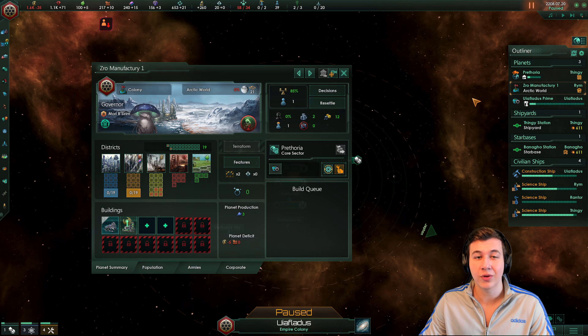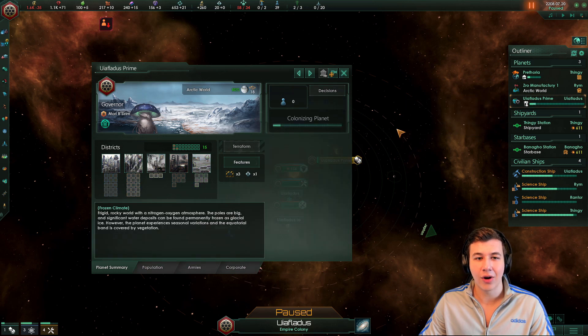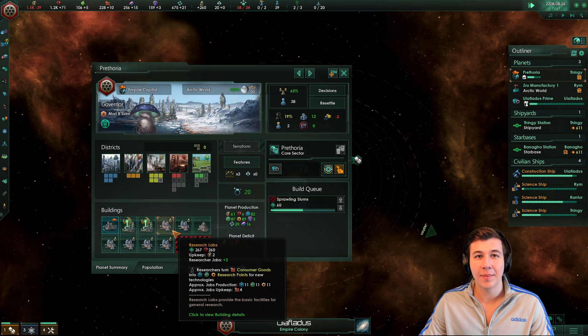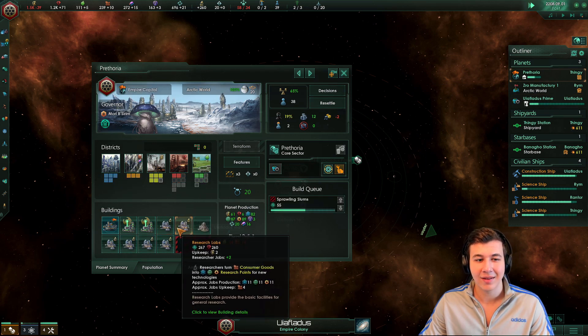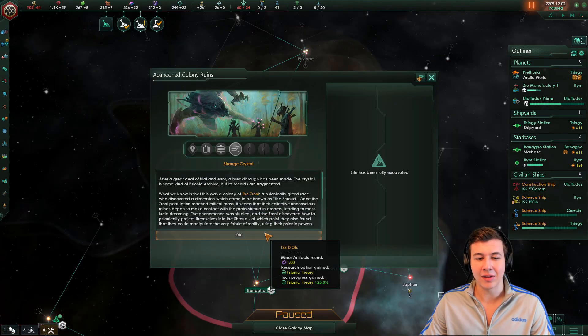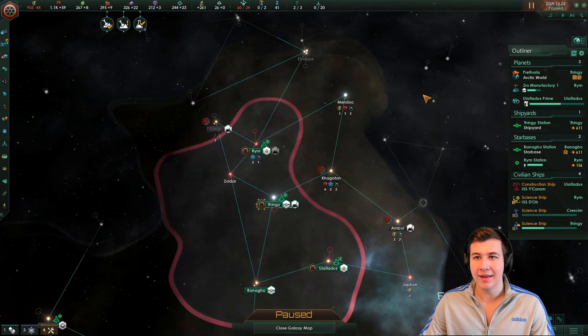As far as planet specialization goes, we're going to want to make our bigger colony our alloy planet, and our other colony our mineral-slash-energy planet, because we certainly are going to need a lot of raw resources to fund our war machine. My capital in the meantime is just going to be our research planet — the more tech, the better. We actually gained psionic theory from the Zaroni, which is going to make things a bit easier.